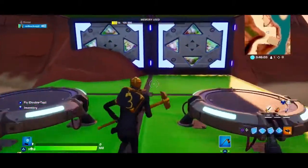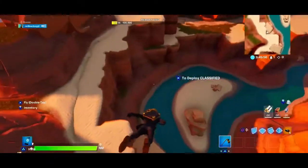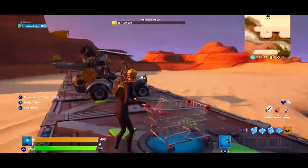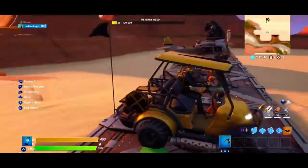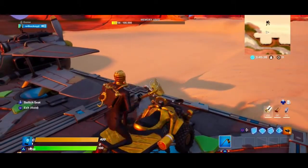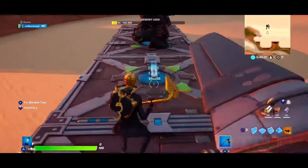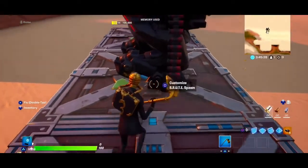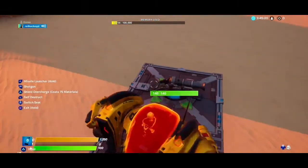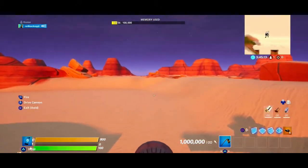Now let's take a launch pad to the vehicles so you can see the hopping in and out of vehicle animations for each and every individual character. Dirt bike, now we're gonna go into the airplane. Remember this pack does not come with the wrap that I'm using — this is the wrap that came out around tier 95 last season's battle pass.